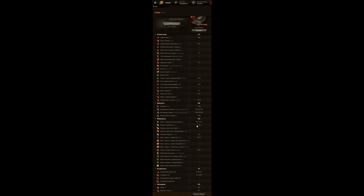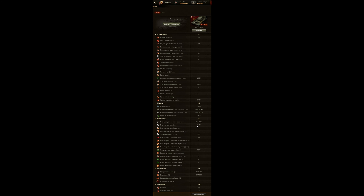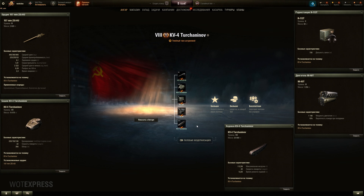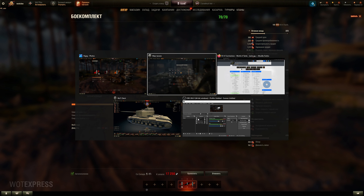We already have enough premium Russian heavy tanks — there are a dime a dozen, especially at tier 8. There are like 3 IS clones at tier 7, as well as the KV-122. There's also one at tier 6 — the Object 244, nobody plays it. A bunch of tier 5s as well. So we are not in need of a premium Russian heavy tank, and this one doesn't really add to the lineup either.